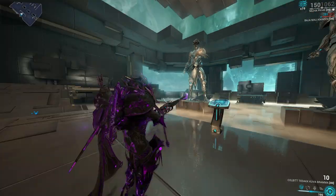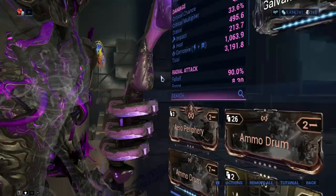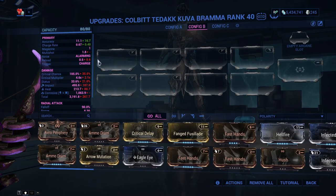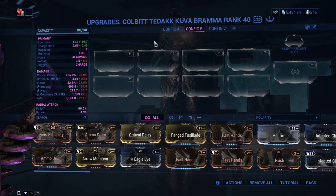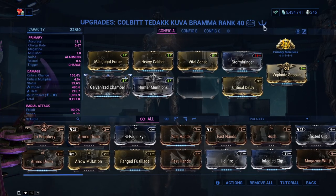So the Kuva Bramma — an amazing bow weapon. The biggest drawbacks are basically the ammo count and the slow draw speed of 0.6, and the base ammo count is five, which is very very low.